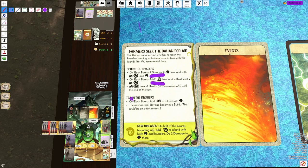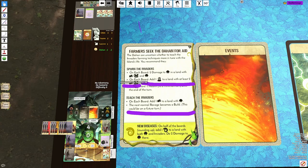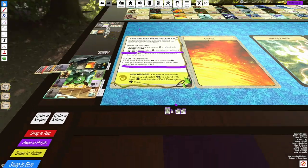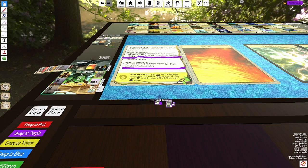If you choose the bottom option, on each board you add a town to a land with Dahan, and then the next Ravage becomes a build. Both of these options are really painful and can outright lose you the game or win you the game against some adversaries. For example, if I'm playing against France and I choose the top option, this is going to add a Blight to a land with two buildings.